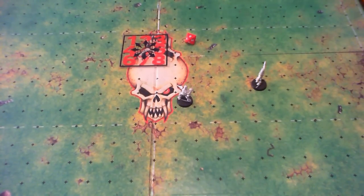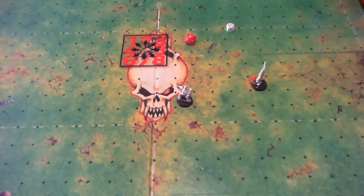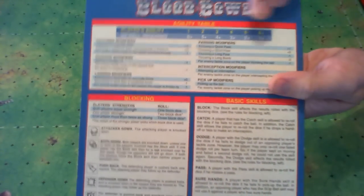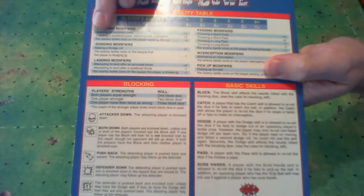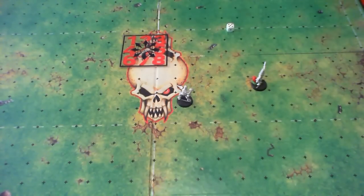Let's take a look at the throw again and now make sure the ball is on target — for instance with a 5. In this case the catcher has the opportunity to catch the ball. Catching is again an agility roll. A catcher has a basic agility value of 3, which gives 4-plus needed to catch the ball. But it is a lot easier to catch an accurate pass, which gives a plus 1 modifier. Enemy tackle zones give a minus 1 per tackle zone — in this case there are none. The pass being accurate means I need a 3-plus.